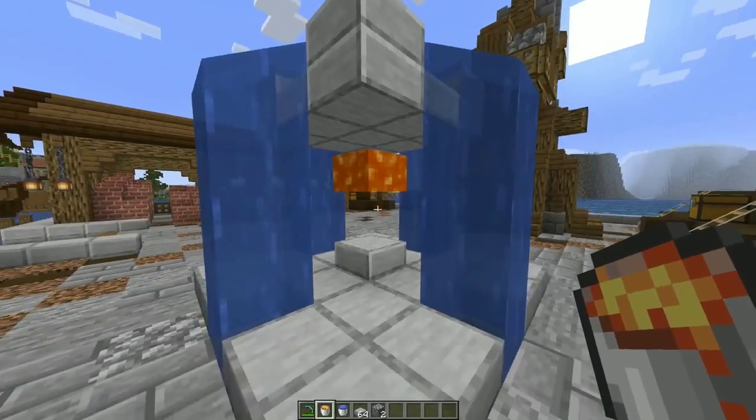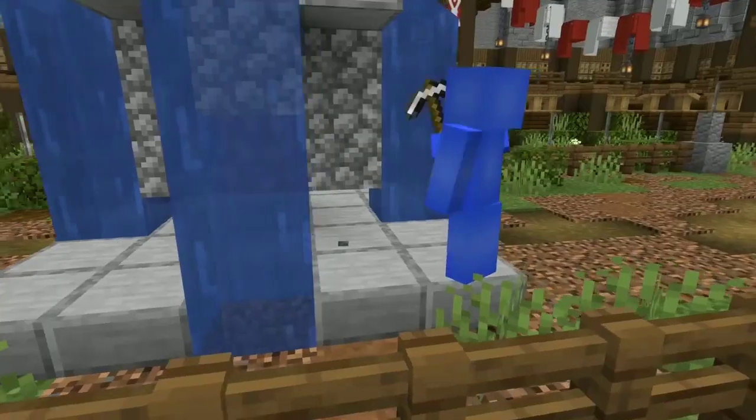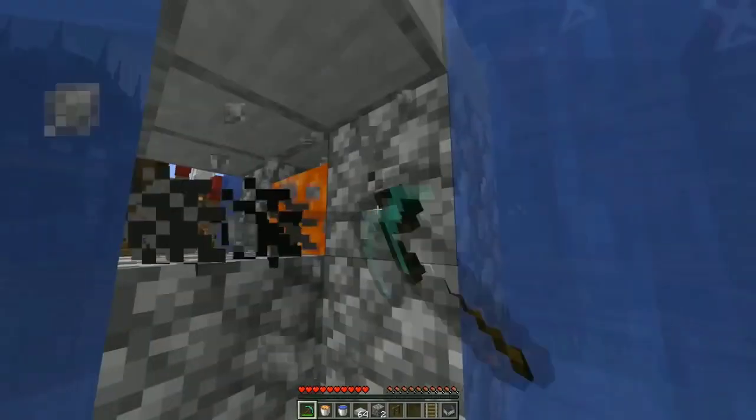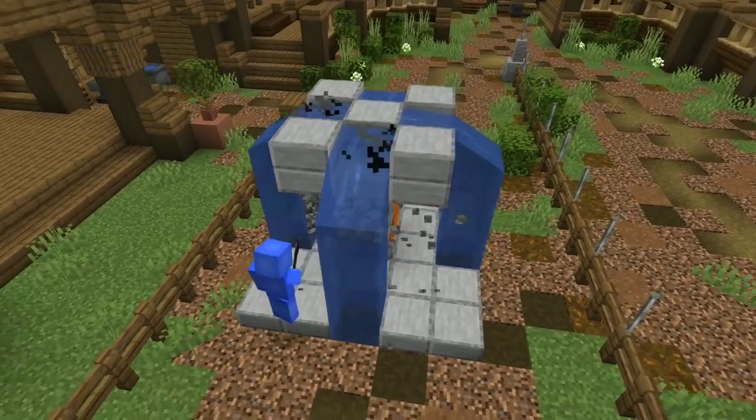With this altar-shaped setup, we not only get one block per cycle, but we get eight instead. And folks, that'll let us walk the perimeter and essentially mine around the clock without having any lulls in the cycle. Or hey, you could even enlist a couple of friends and have this work at full capacity on a multiplayer server.